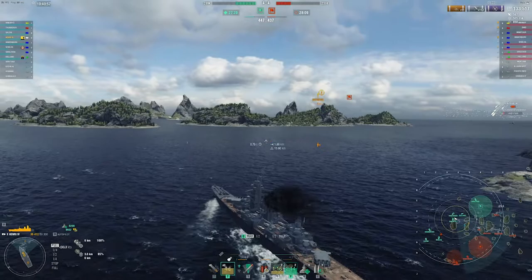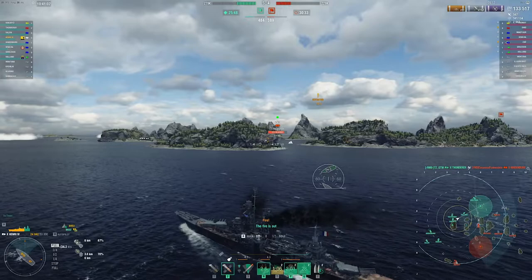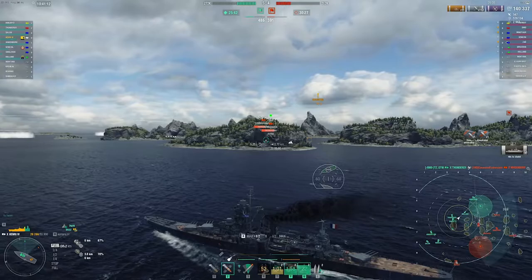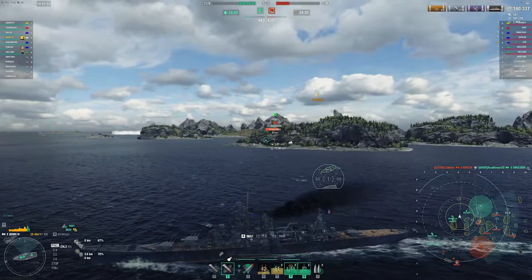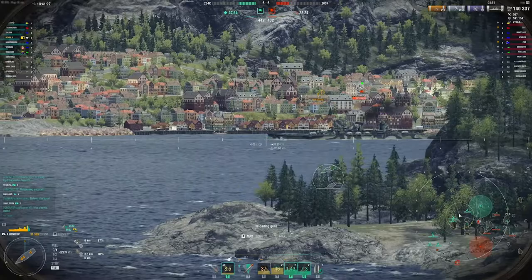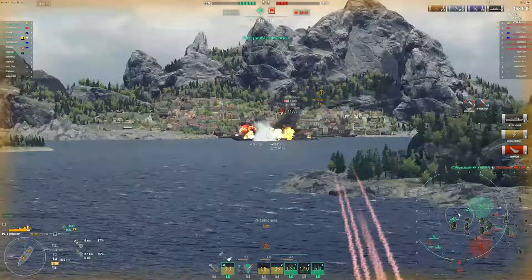Henry is at its best when people are pushing into you, so I really want to go fight these cruisers. The AP is pretty solid — I've got a reload boost saved for this Zao. He should be angling into me now but I'll take a broadside cruiser any day. I overled him slightly so only two citadels, but still 16,000 damage, and you see how fast we follow up with the reload booster.